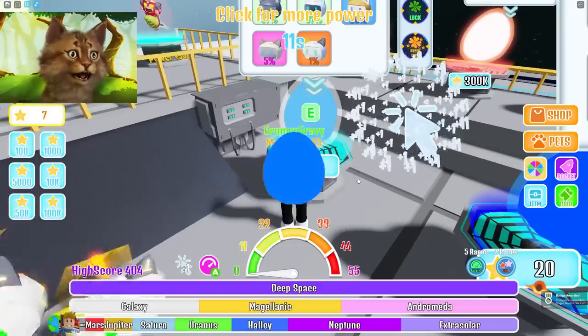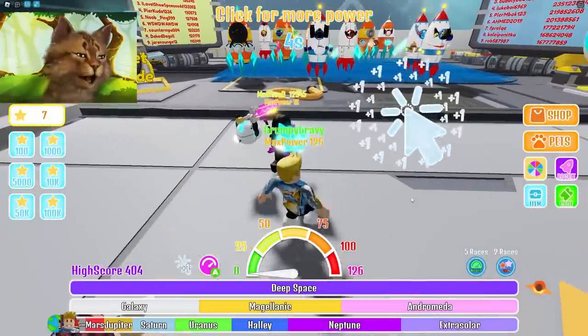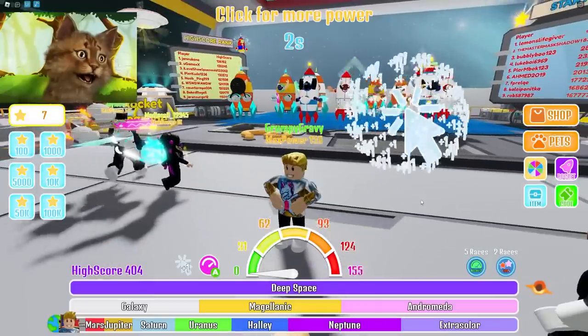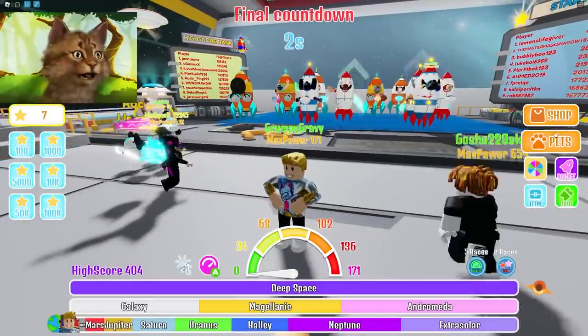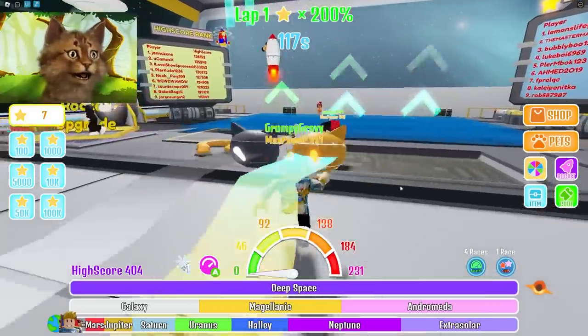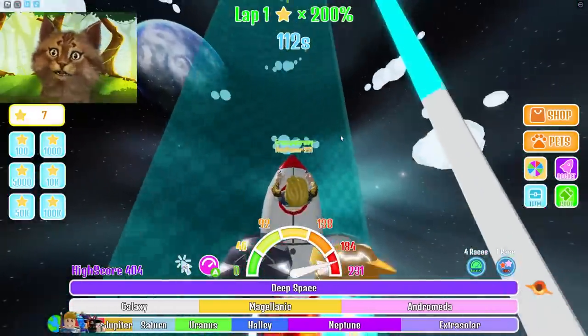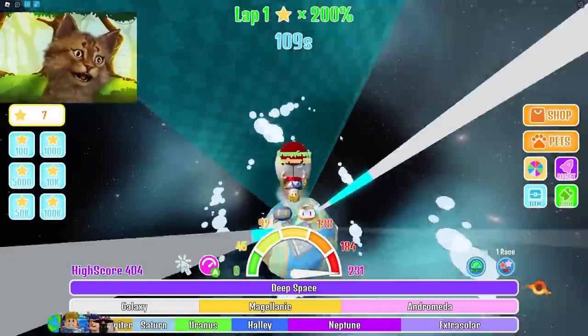We gotta click, we gotta click! Let's get the pets and click at the same time. We gotta equip — keep clicking, keep clicking, click like crazy! We need as much power as possible. So now we equip the pets — put this and put this. We have two pets. This is the thing I don't like about these games: it starts way too fast.